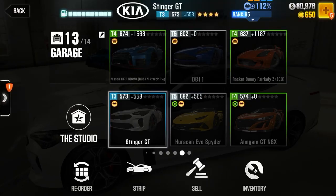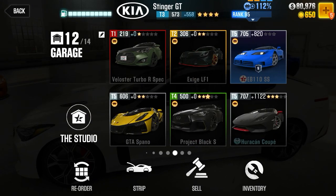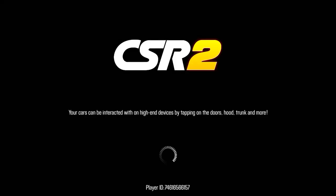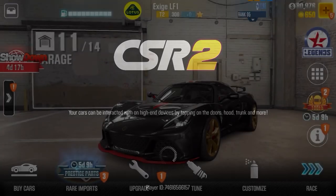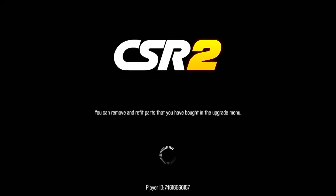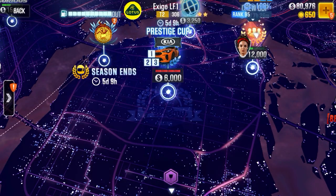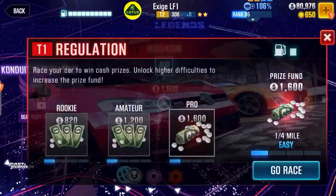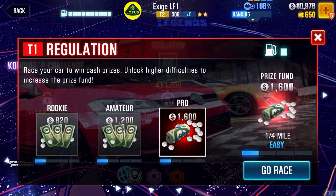So this is what you want to do guys. You have any tier 2 car — I'm just going to use this, the LF1. It's the Lotus. What you want to do is get a tier 2 car. I was explaining that in some of my other videos of how to do the glitch, but now I'm actually going to show you how to do the glitch.